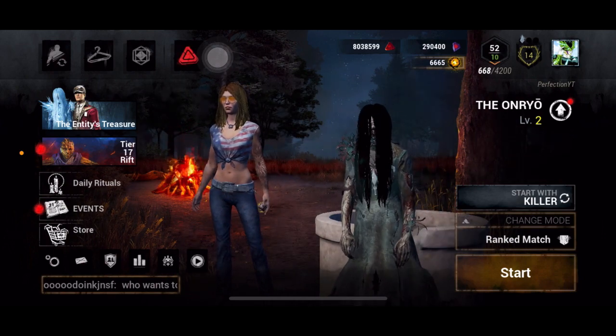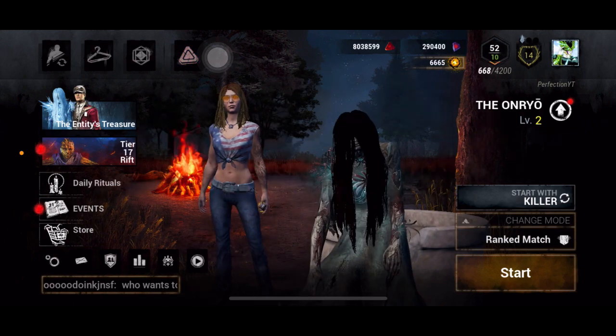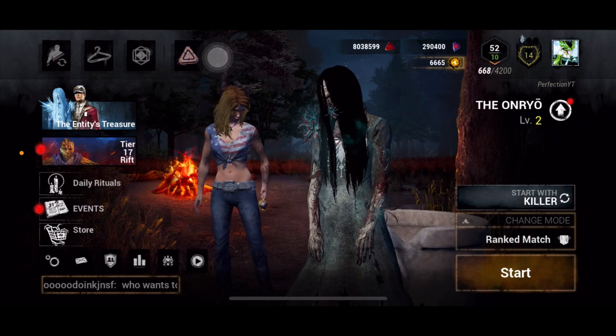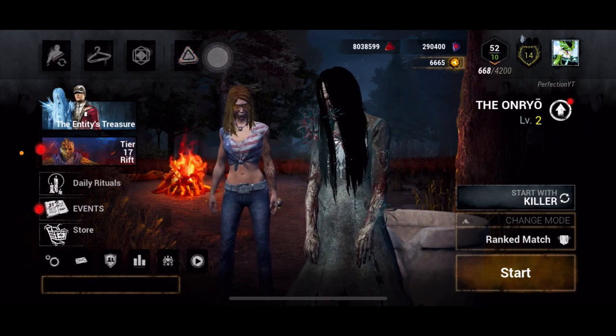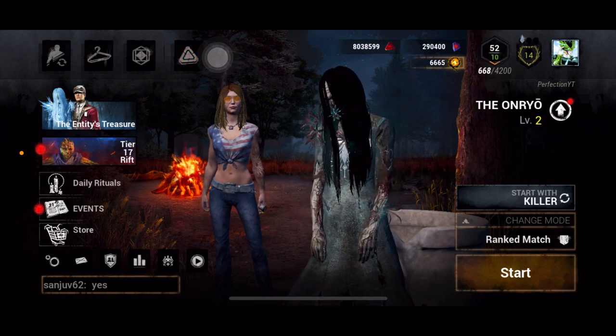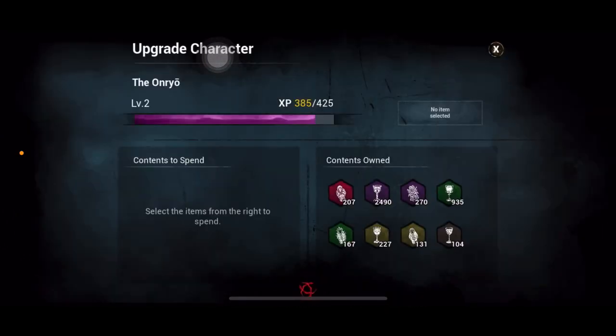One major thing to notice: besides Sadako's name and level 2, there's an up arrow, and you can see a red dot at the top right corner of the screen, below my in-game name. If you tap on this up arrow, it takes you to another page. This is a new feature — Netease has a similar thing, but on the Netease version you actually have to spend Iridescent Shards and Auric Cells to level up.